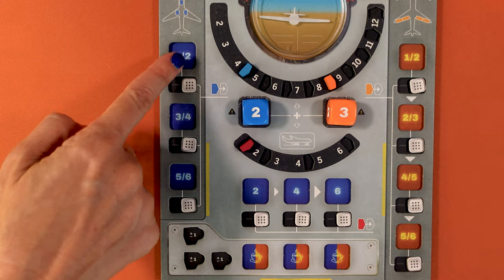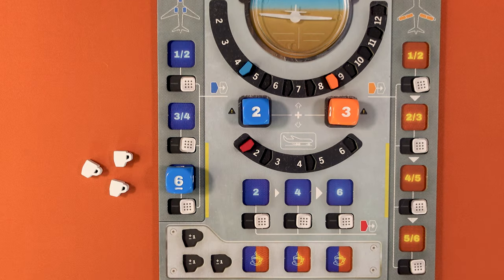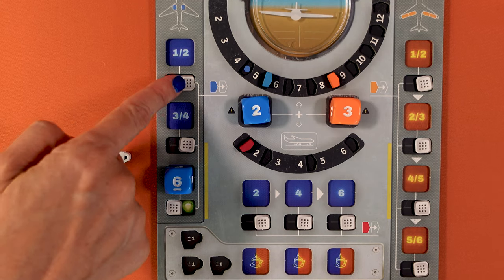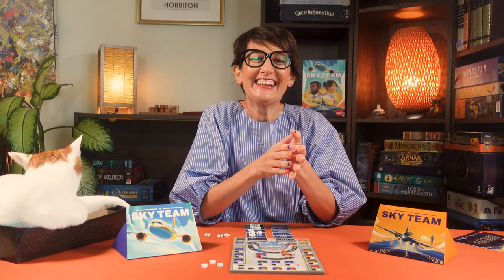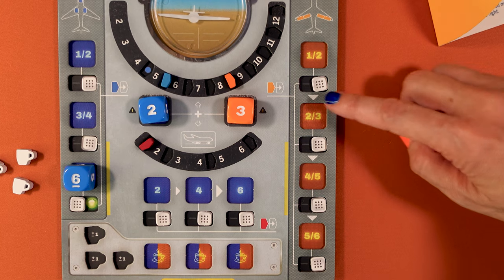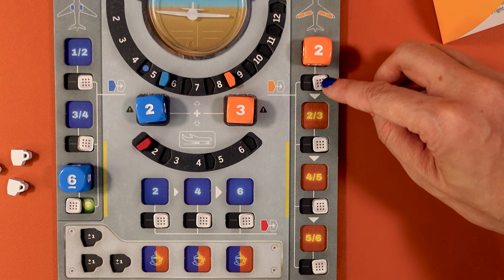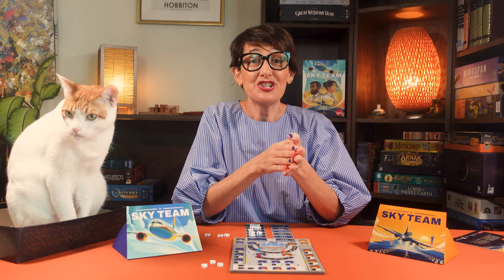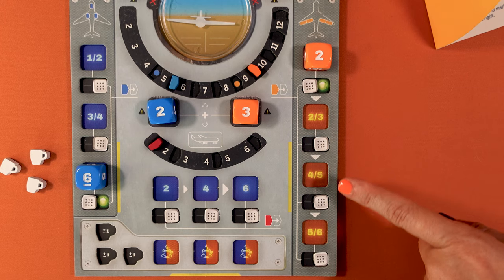An optional action is for the pilot to deploy the landing gear — you must match the number indicated in each space, and you can place them in any order. Once activated, flick the switch to green and move the blue marker once to the right. To win, you need all three green lights activated. Another optional action is for the co-pilot to pull the flaps — you must match the number indicated, but these must be done in order as shown by the arrows. Once activated, flick the switch to green and move the orange marker right. It's important for the co-pilot to do this early as it gives more flexibility to manage speed. You need all four green lights activated to win.